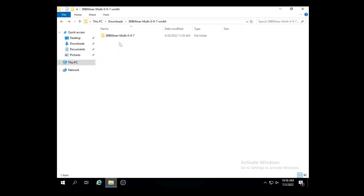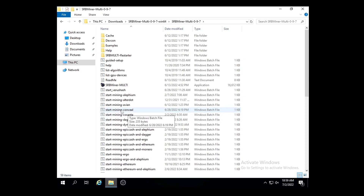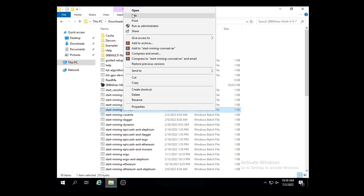Once you have SRBMiner downloaded, extracted, and added as an exclusion if needed, open the subfolder — SRBMiner-Multi and then the version folder, in my case 0.9.7. Double-clicking into it opens a bunch of command files and folders for different algorithms and coins. The one we want is the Conceal file — it's about five entries down from the top — called Start Mining Dash Conceal.